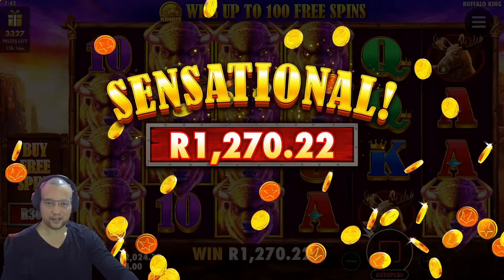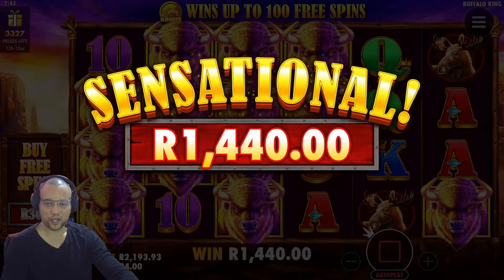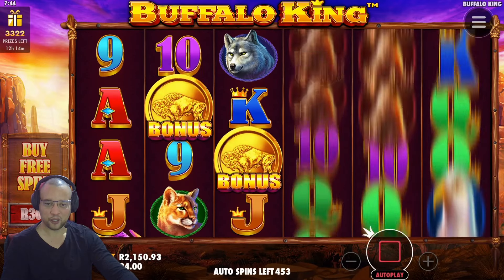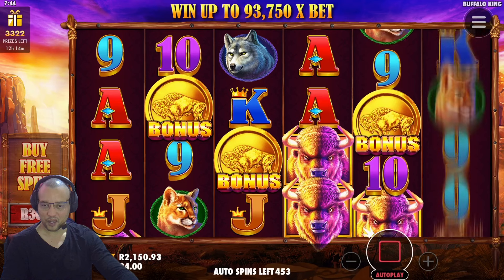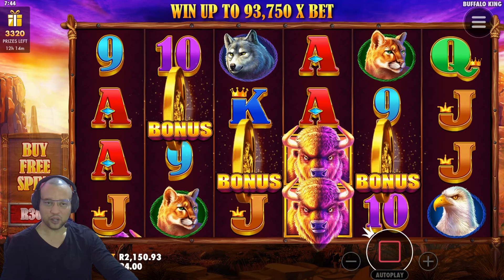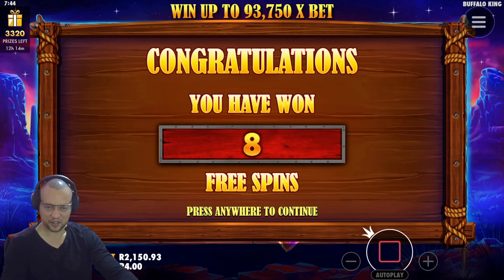So that was a nice line — one tumble out of the blue. One thousand four hundred and forty Rand right there, taking our balance up to two thousand Rand. This was our third bonus that we spun into — 550 spins into our session. And you'll notice we took a while to actually get these bonuses, but the patience did pay off.